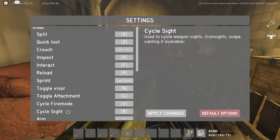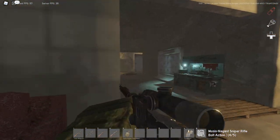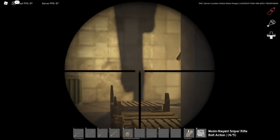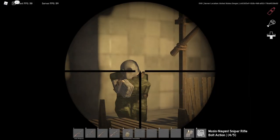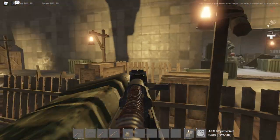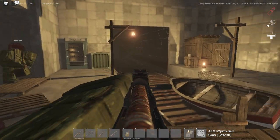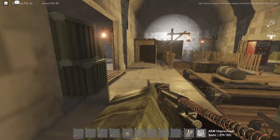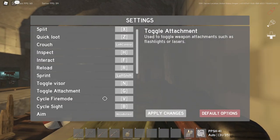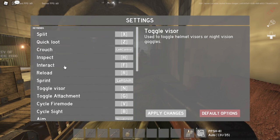Cycle sight works — for example on the Mosin when you have a scope, click B and boom you switch to iron sights. If you're really close to someone it's easier to use iron sights. For something like an AK, clicking B lets you aim it to the side — I don't know exactly what practical use that would have, but if you want to hold it like a gangster you can. Aim is just mouse button two, your right mouse button.